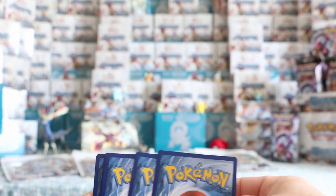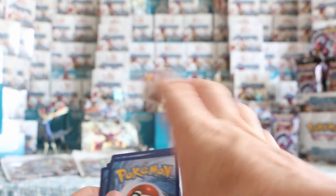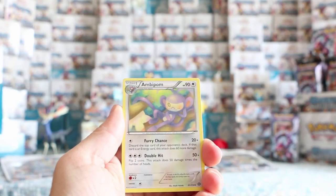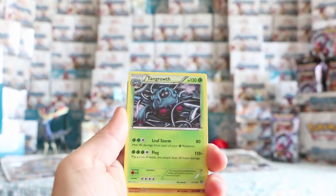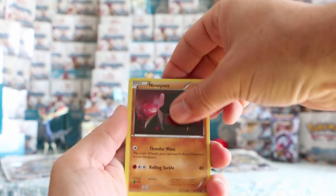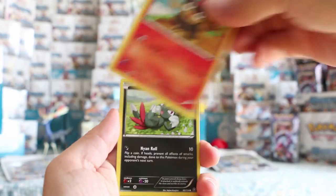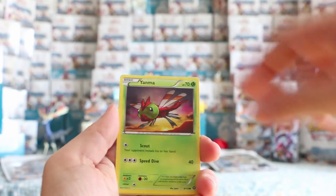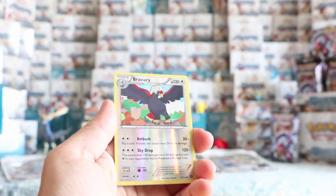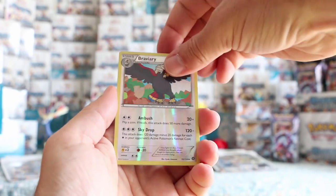Going to an Xerneas pack — I will give away some more codes a little bit later. Ambipom, Litleo, Sneasel, Yanma, Aipom. Bravery is our reverse. And our rare is Jumpluff. No such luck.